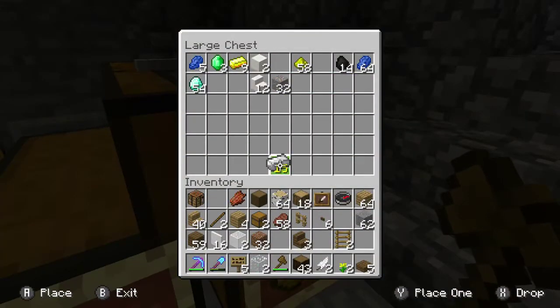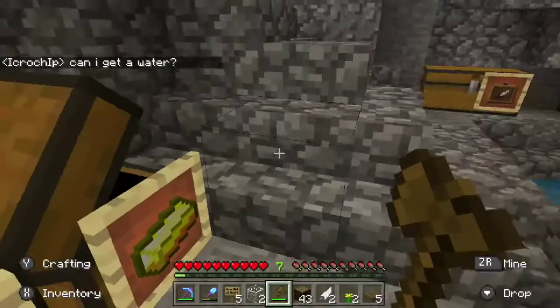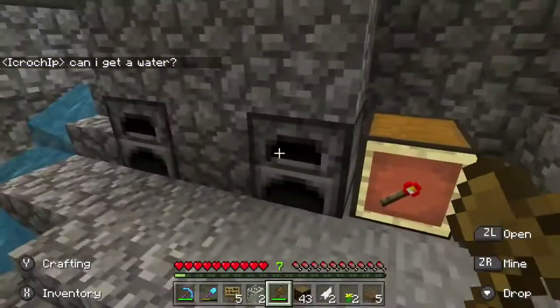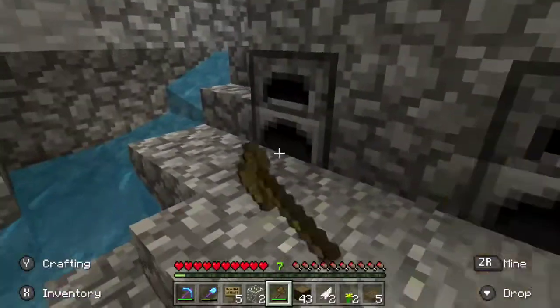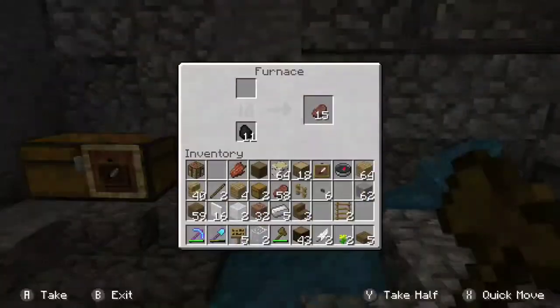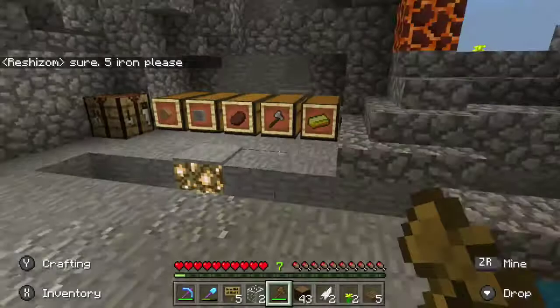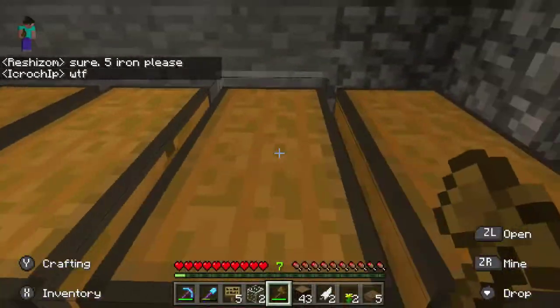We've got 15 iron. We've also got some iron ore that we haven't smelted up yet. We've got 1, 20, and 17 there — so we're not doing too bad on iron. Let's give him 10 iron and then we can get 2 potions.